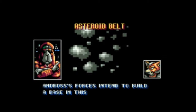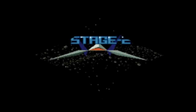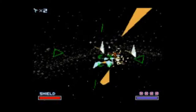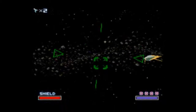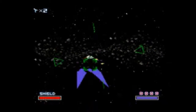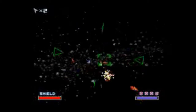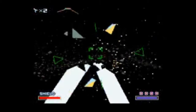Android's forces intend to build a base in this area — destroy their rock crusher. We're in the asteroid belt now, which is stage 2. We get the in-cockpit view, which is my favorite view in this game. I do a lot better when I'm in it, but not always. It's not too bad to get through this game on level 1. Now the thing about your wingmen is, unlike the later games where they come back at the end of a mission or two, in this one if they're shot down, that's it. They're gone for the rest of the game.